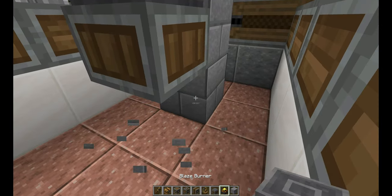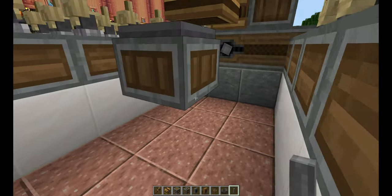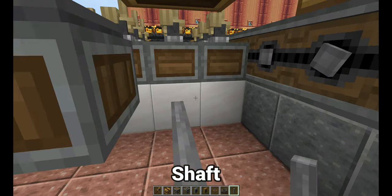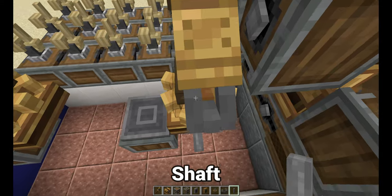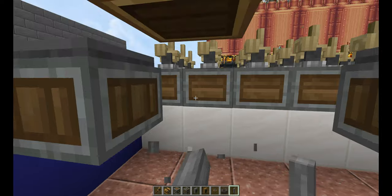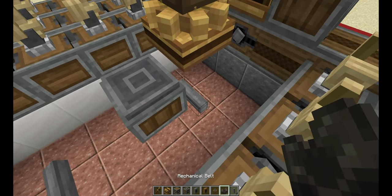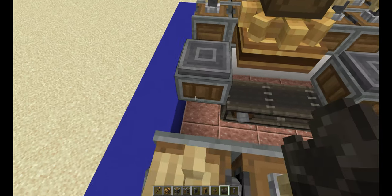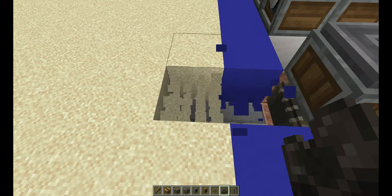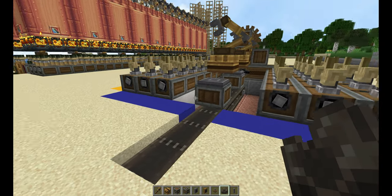Now break these blocks — one, two, three. Then get your shaft and place it right here and here. Break that one for now and make sure it's lined up with the mechanical arm. Do the same on the other side as well. Then get a mechanical belt to connect it. You're going to extend this outwards — break these blocks — so that it ideally connects to your fuel source.